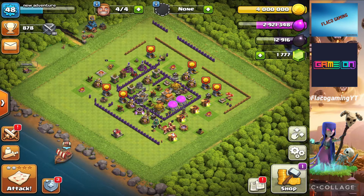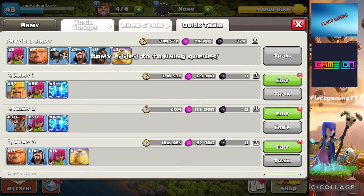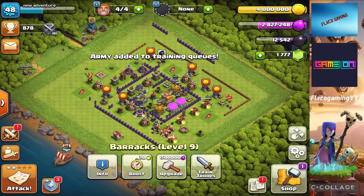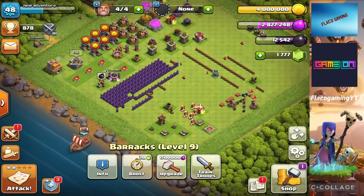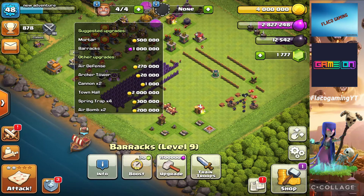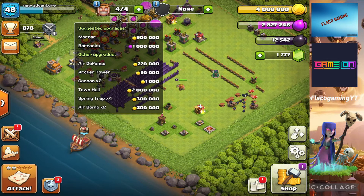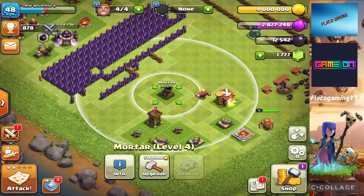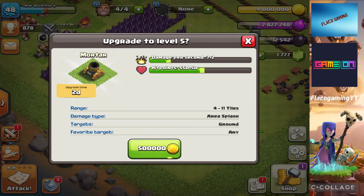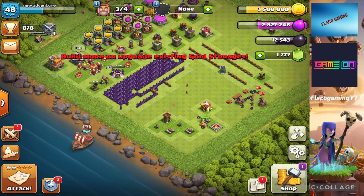We got four builders available. After two good successful attacks, we're gonna head into upgrades. We got the mortar and barracks to upgrade. The mortar is the most expensive thing to upgrade right now at 500,000 gold. We're going from level four to level five, which should be the max mortar for this Town Hall. Spending 500,000 gold — three, two, one — bam! That's a max-out level. In two days it'll be a maxed-out mortar for Town Hall 7.